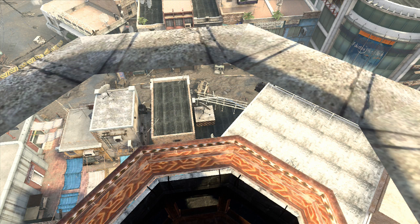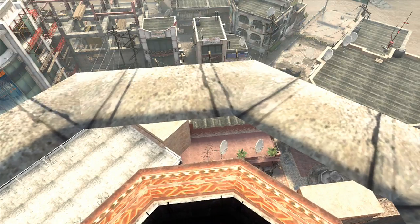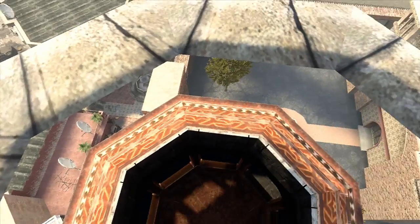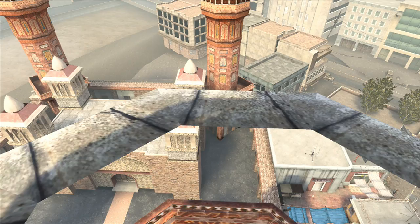What up everybody, this is Jya Spunky Dude here, and I'm bringing you a cool glitch for the map Overflow. It allows you to get under the map and pretty much past most of the barriers under the map, and you'll be able to see a cool view of the map from below.